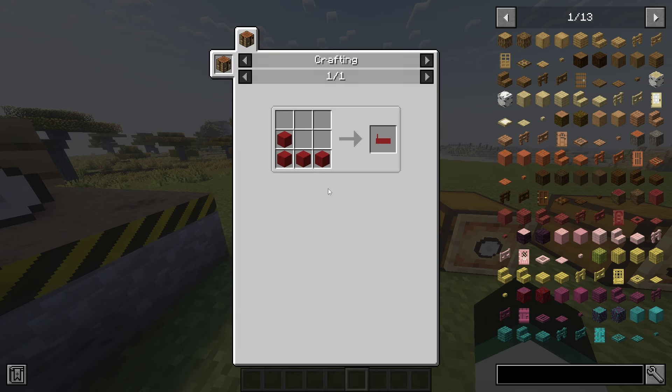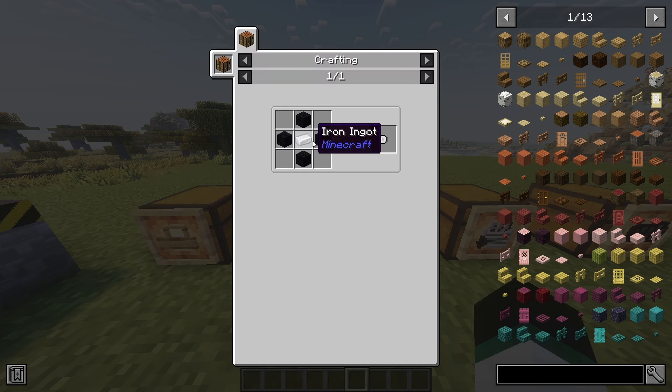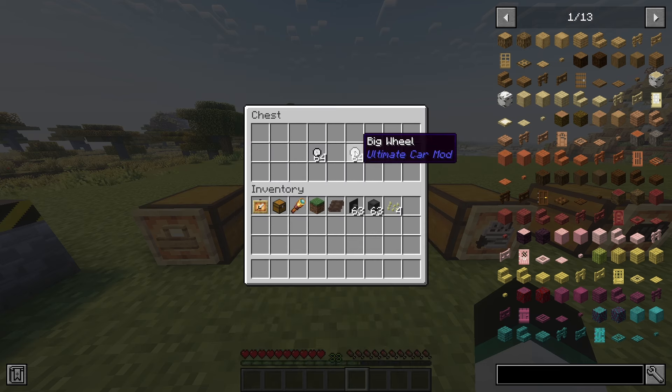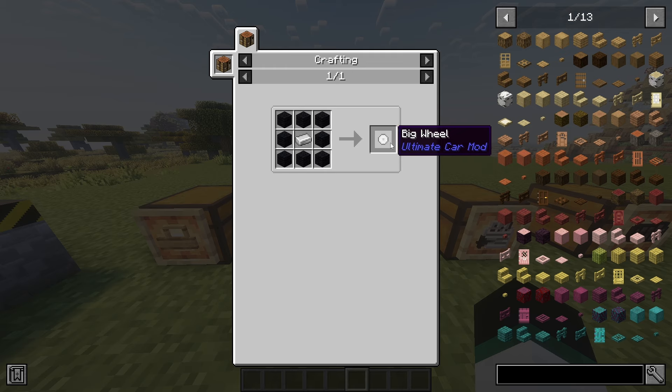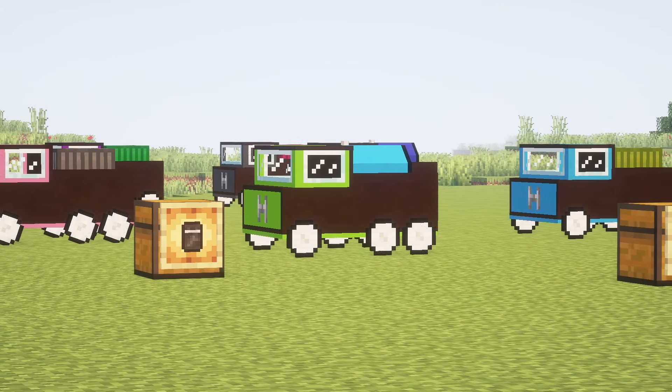Next you will need wheels for your car. There are two types of wheels: big wheels and normal wheels. Every car except the transporter needs four wheels, and the transporter needs six wheels. The SUV needs big wheels and every other car needs small wheels.